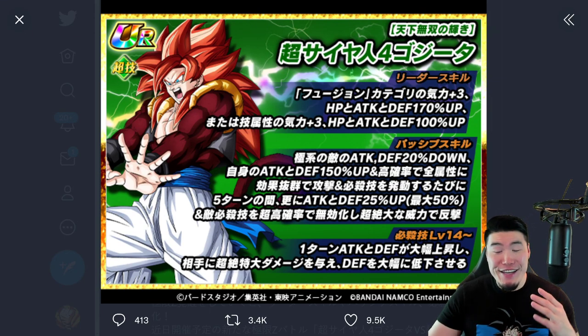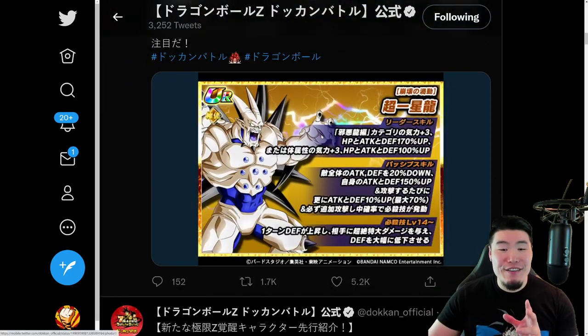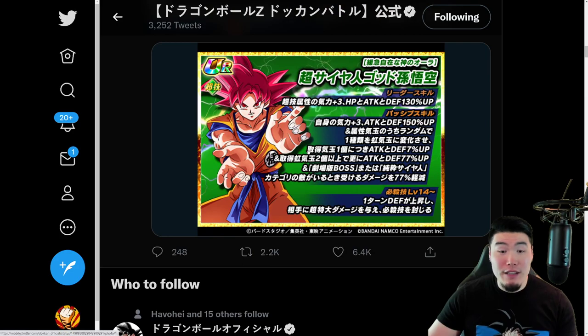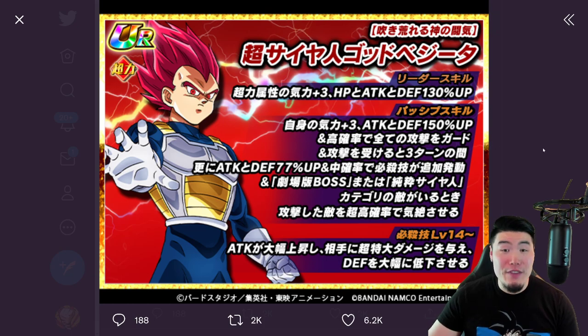Alright, so after tons of speculation, the Part 2 Xtreme Z Awakenings for the 7th anniversary have officially been revealed. There are 4 of them: the Tech Super Saiyan 4 Gogeta, the PHY Omega Shenron, the Tech Super Saiyan God Goku, and the STR Super Saiyan God Vegeta. So basically, it's 2 units from the Dragon Ball Super Broly movie and 2 units from Dragon Ball GT, which shouldn't really come as a surprise to anybody.